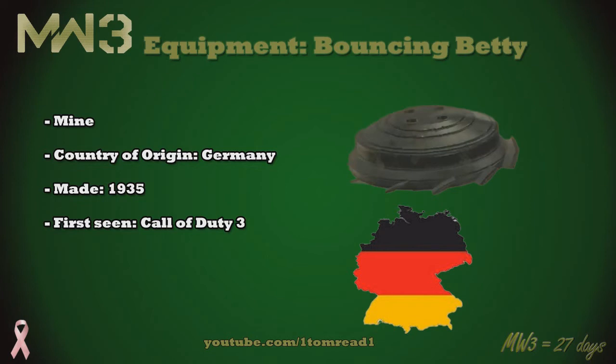In Modern Warfare 3 this is going to be unlocked at level 37. So I thought I'd give some background about how this actually works. Basically in real life, when these are triggered — when someone comes into proximity — they actually launch into the air and detonate at about 3 feet in the air. Hence why it's called the Bouncing Betty.